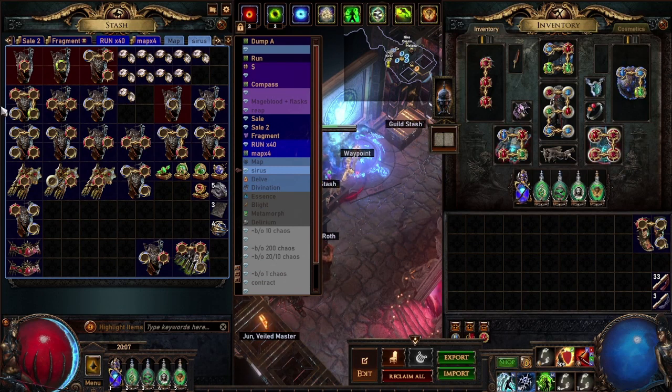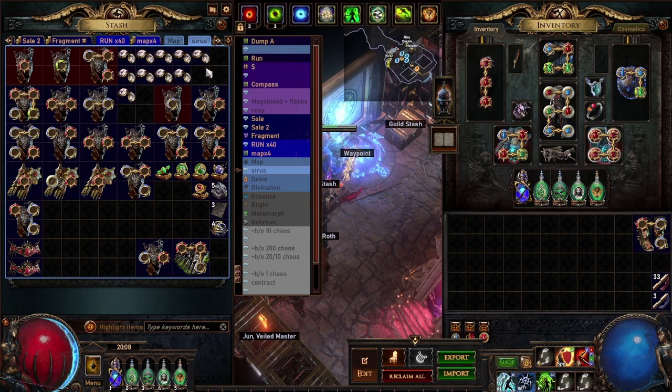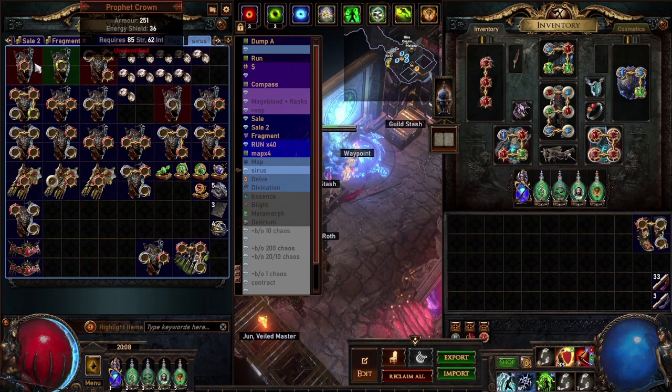I think 50 is an alright sample size — it gives a general idea. Obviously the chance of hitting one of the one or two percent drops is pretty low. My 450 was a decent sample size to see how much money you would make if you didn't hit those drops.